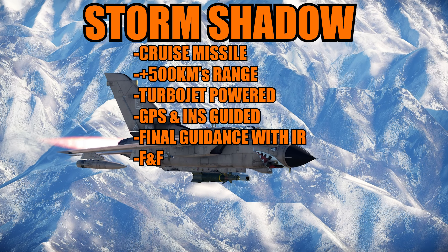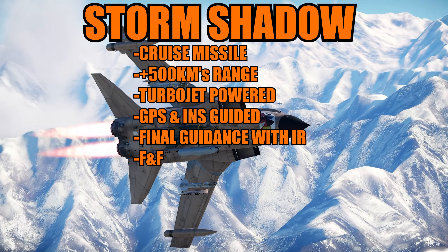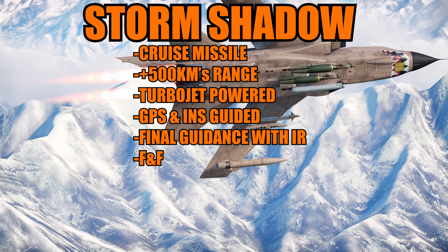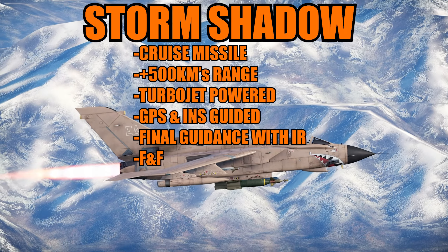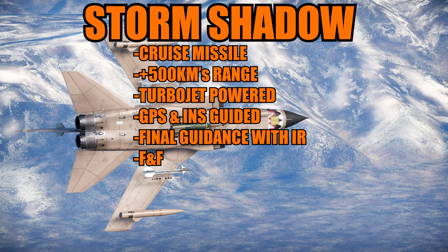Moving on to air-to-ground, we have technically four new weapons and one removal that we don't currently have in the game. The removal was the nuclear capability of the Tornado — it was removed from the GR4. We don't have that in the game so it doesn't matter much, but that's one of the changes.